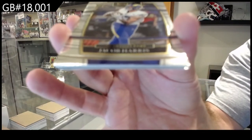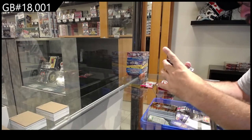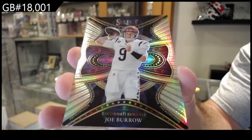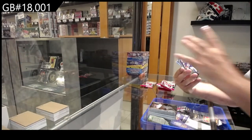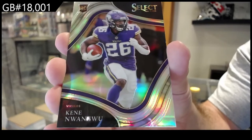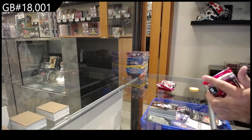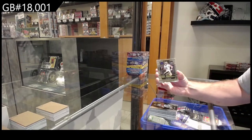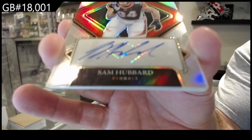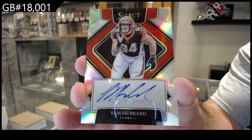Base — Harris for the Rams. We've got a Burrow Prism, I think that's the Prism version, or silver for the Bengals. We've got a Nwongu — how do you pronounce that guy's name for the Vikings? I'm genuinely curious. A rookie for the Saints of Book, numbered to 299. Autographed for the Bengals of Hubbard, autographed to 299.